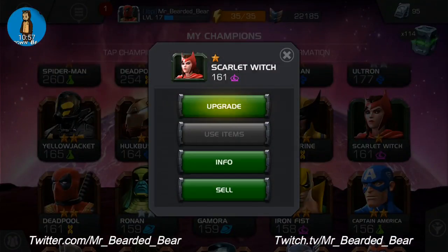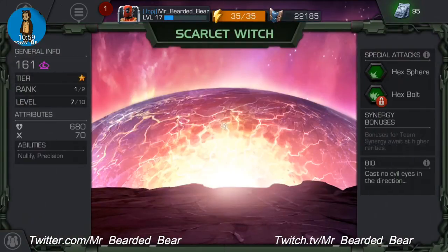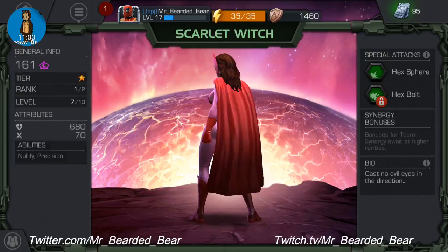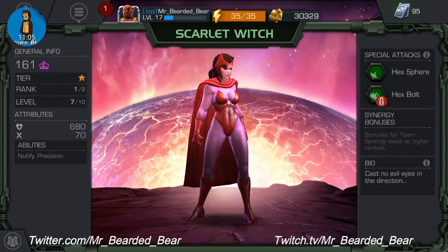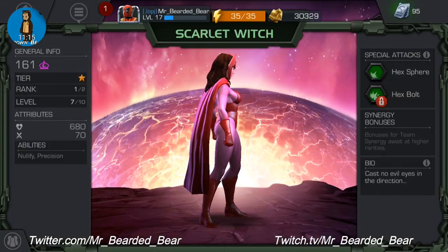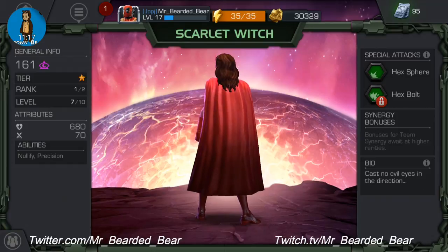Now onto my one-stars — Scarlet Witch is nearly ready to prestige; she's level seven out of ten, rank one out of two. Her ability is Nullify Precision — critical hits have a chance to nullify special attacks upon receiving crit rate. Special attacks are Hex Fear and Hex Bolt.